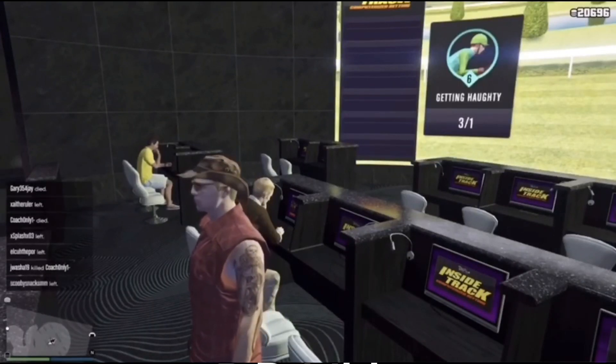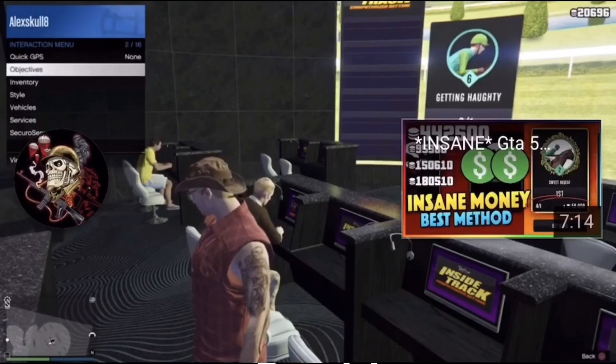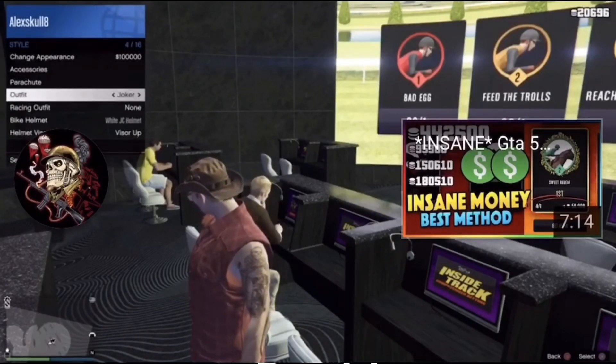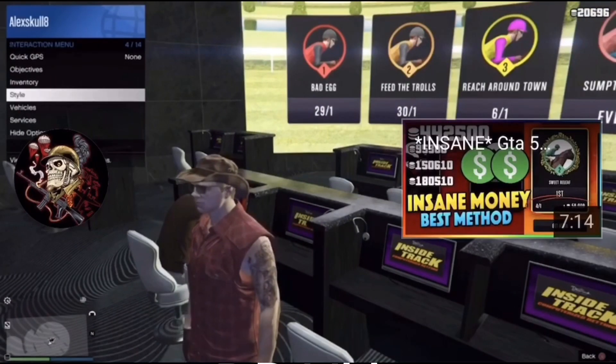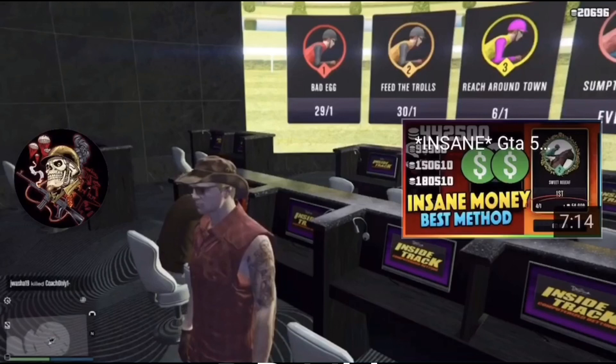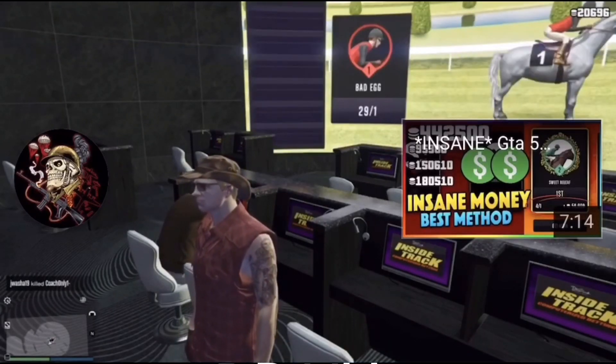If you do win 300k or around that, just hold the interaction menu, go to style, and change your outfit. I'm not going to do it because I actually lost money, so I'm going to close my application and come back with all my money back. I'll see you guys later.